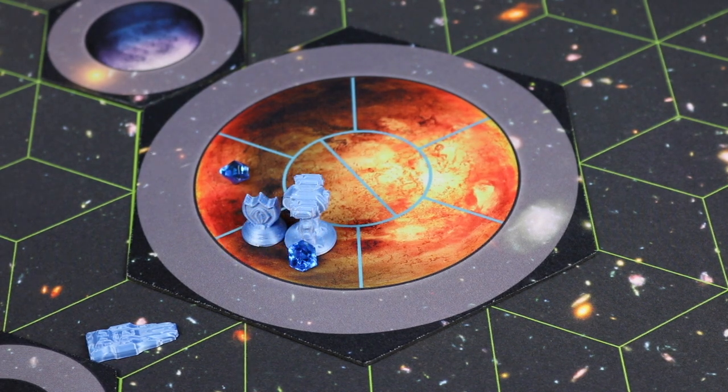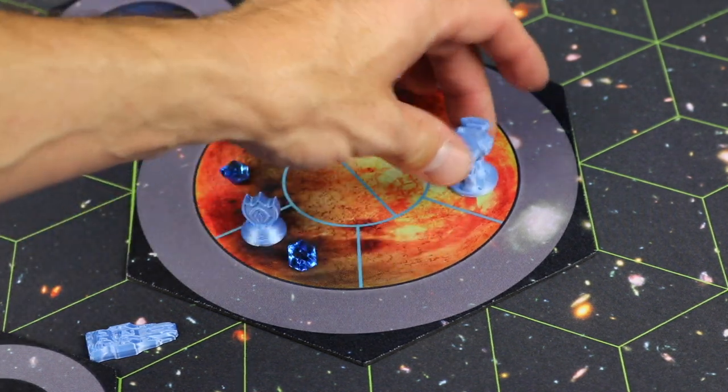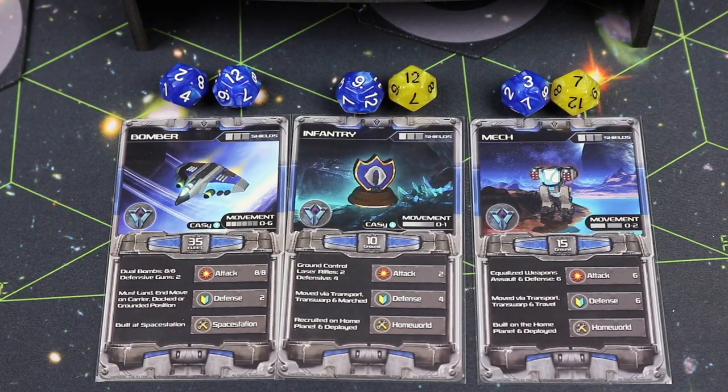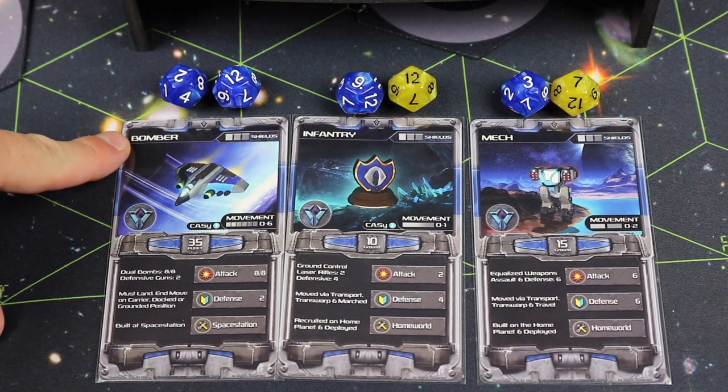When a unit moves at the beginning of its turn — say a mech moves two spaces and another moves one — everywhere you move through or land you gain crystals, which contributes to your currency income at the end of the round.